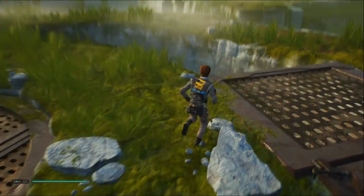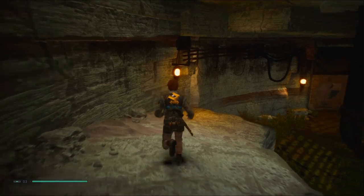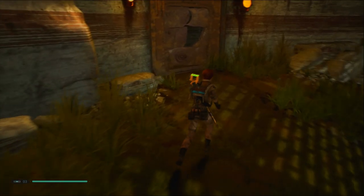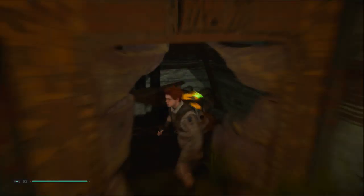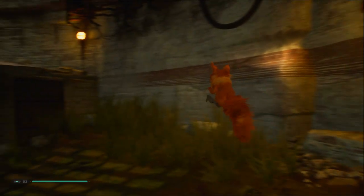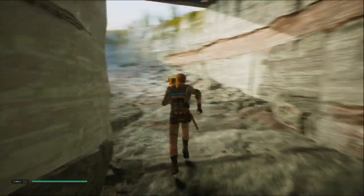Anyways, in this little tunnel this is what you will find. This is where you're going to want to use force push on the panels that are covering the doorway. This is where it will tell you that you have acquired a Bogling companion.